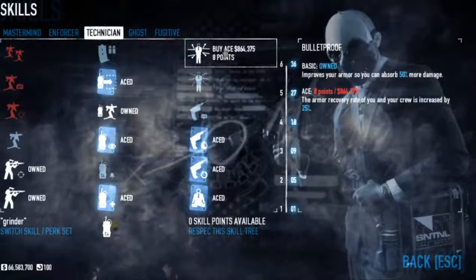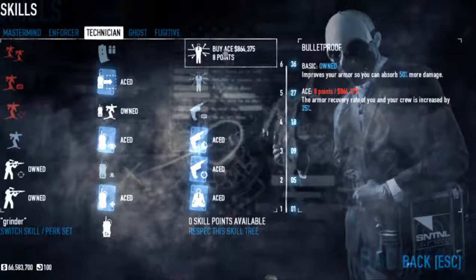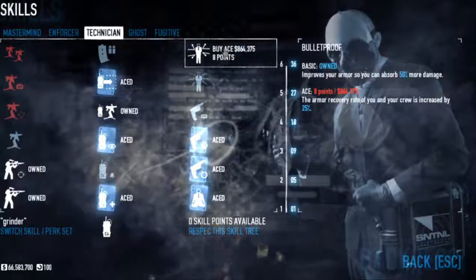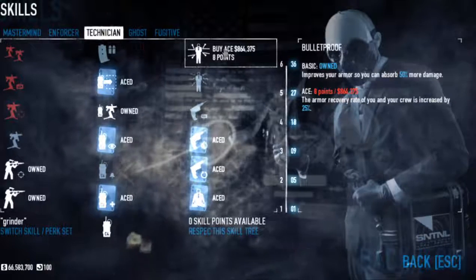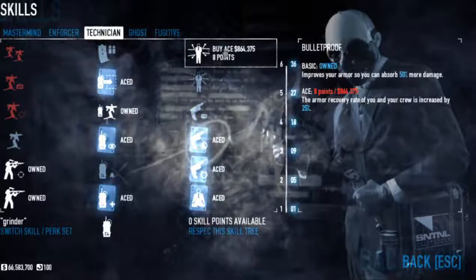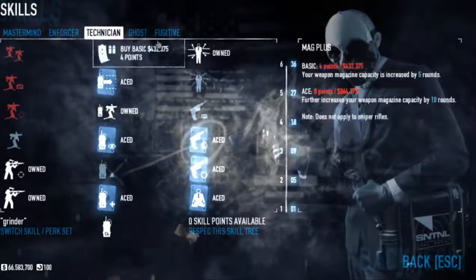I aced out the armor recovery perk so it has a higher recovery rate. But honestly, since you're getting health back from the grinder deck, the recovery rate isn't really that important. I run around with empty armor quite often, but since I'm dropping incendiary rounds on the ground and constantly dealing damage to people, it doesn't really matter. Because as soon as I get shot, I resupply health — it's not really a big deal, so I don't ace that out.